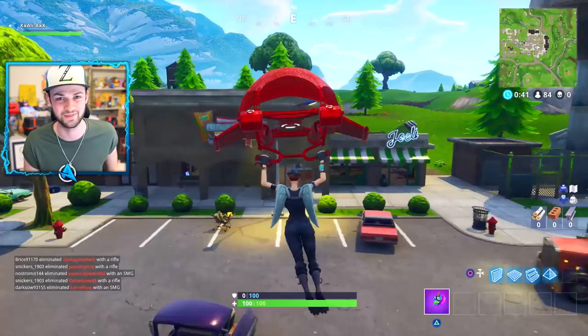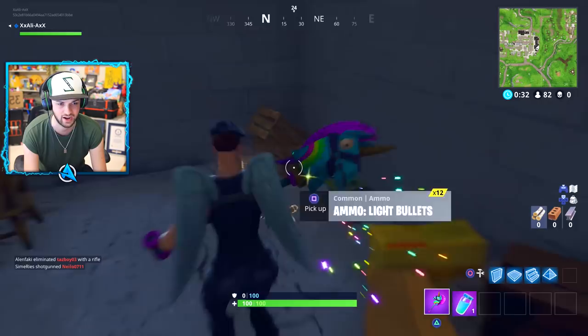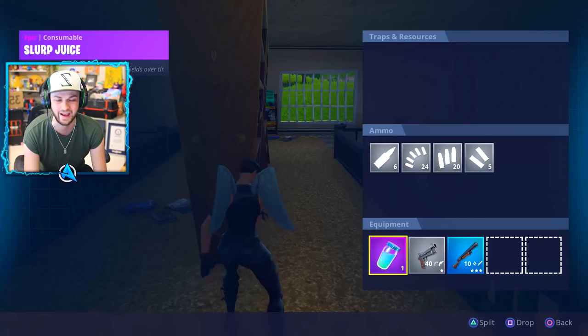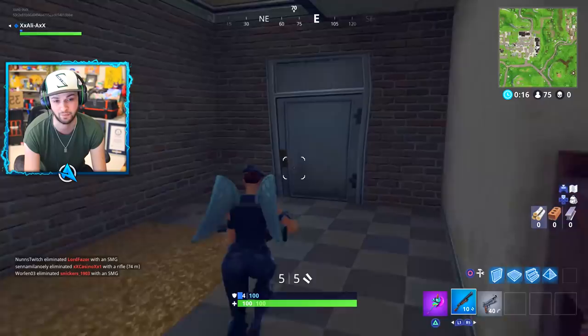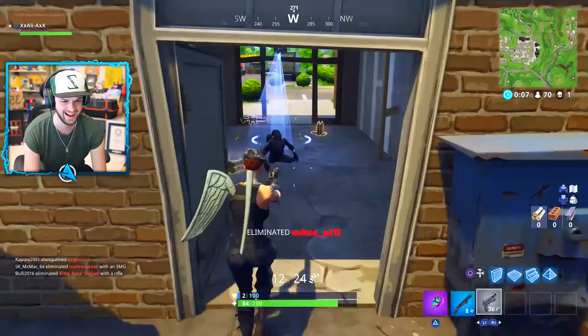A very smooth landing in Retail Row, and I've come here for a very specific reason — there are two vending machine spawn locations here. Sad news is the exact spot I just landed is where one of them is meant to be, and it is not there. The spawns are consistent but not always there. Always check the same places — it's not like a supply drop or a llama that could land anywhere.